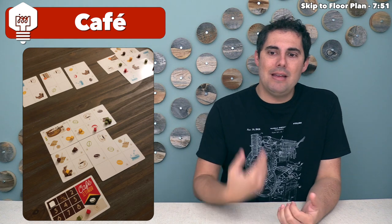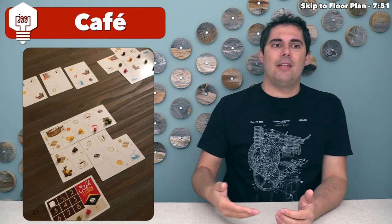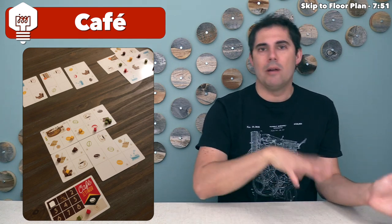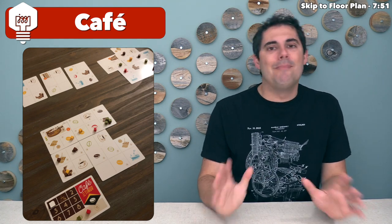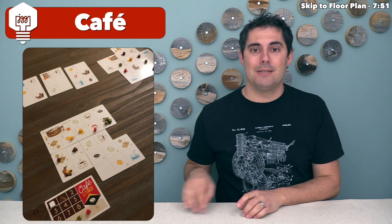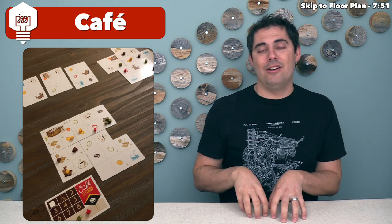There are always three cards available in the center. You take one, draw a new one, then the next person chooses. You only interact with others at that card draw spot. After that, you're working on your own little puzzle, trying to be as efficient with your actions as possible. You want beans next to each other, drying spots next to each other, and roasting spots next to each other — while also not covering up your cafes and gaining more coffee action icons.